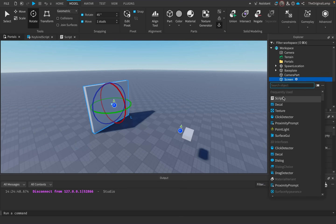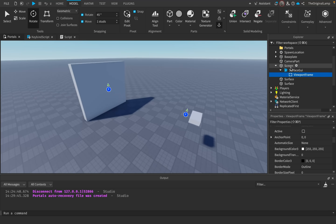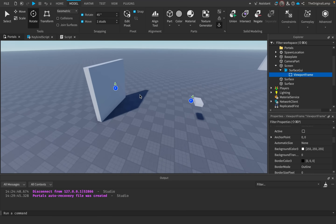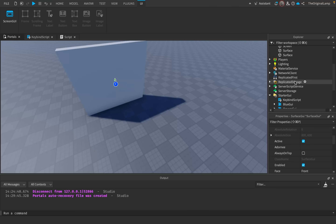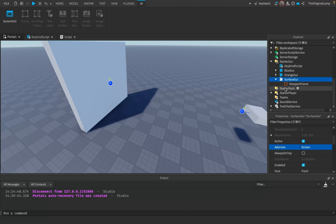I wasn't too sure if this would actually work. I just inserted a simple surface GUI into the part, then inserted my viewport frame. I ran into a problem because the viewport frame wasn't showing up on the part — normally it's just blank white, but there was no white here. What I actually had to do was take the surface GUI, place it inside of StarterGUI, and then the surface GUI has a property called Adornee, which I had to set to be the screen. This only applies when you use viewport frames — with anything else, you can just place it inside of the part.